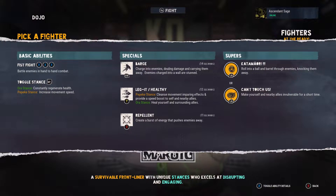Going over to his specials: Barge charges into enemies dealing damage and carries them away — enemies charged into a wall are stunned. Leg It and Slash/Healthy picks a stance, cleanses movement-impairing effects, and provides a speed boost to self and nearby allies. Aura stance heals yourself and surrounding allies. Repellent creates a burst of energy that pushes enemies away.